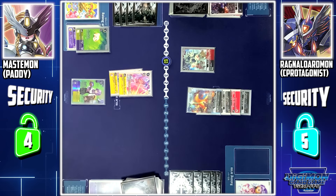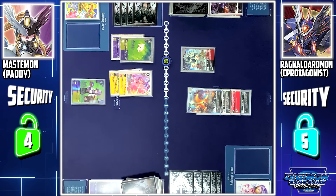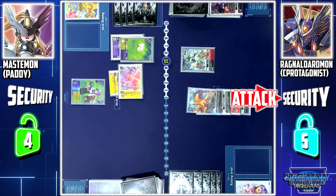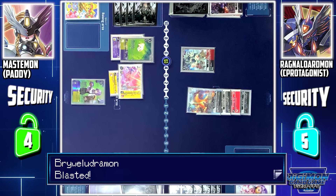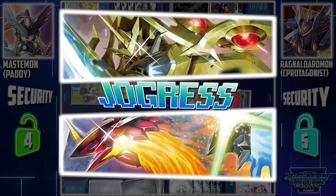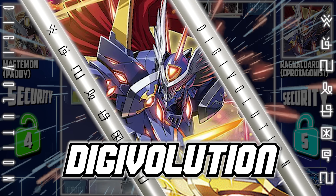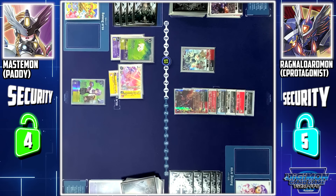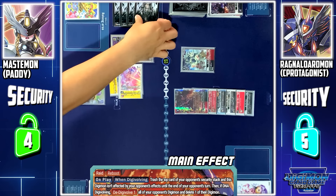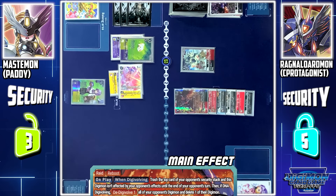Stand and draw. Plotmon to Battle Area. I'll attack your security with Angel Wormon. Since Angel Wormon declared attack, Vairi Ludumon will blast digivolve with Durandamon into Ragnolotmon. Ragnolotmon on-digivolve skill: I'll crash the top card of your security, and this Digimon is unaffected by your effects until the end of your turn.